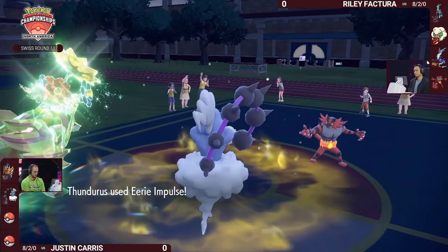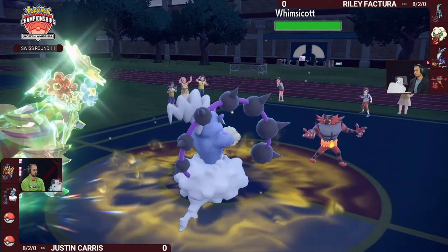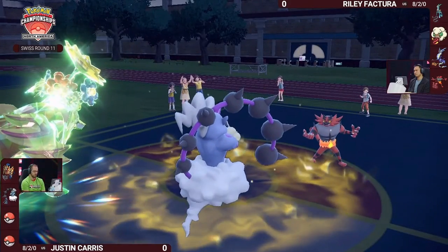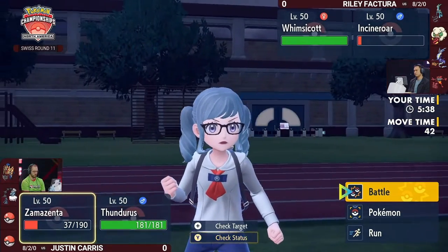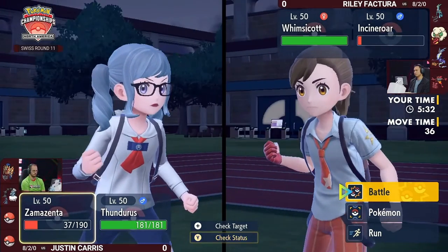It's going to eat the Fake Out this turn, but Eerie Impulse into Whimsicott will lower that special attack for the Moonblast. If you weren't convinced it might survive before, it might now. Zamazenta should survive one more Moonblast — we saw it do 22 damage, and Zamazenta can fire off another big Body Press into that Incineroar slot, since nothing that switches in would resist it.